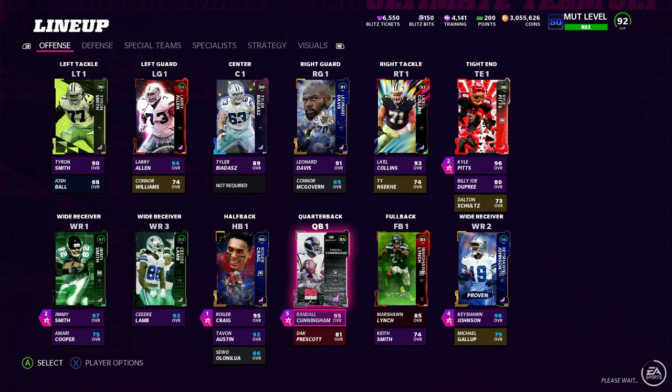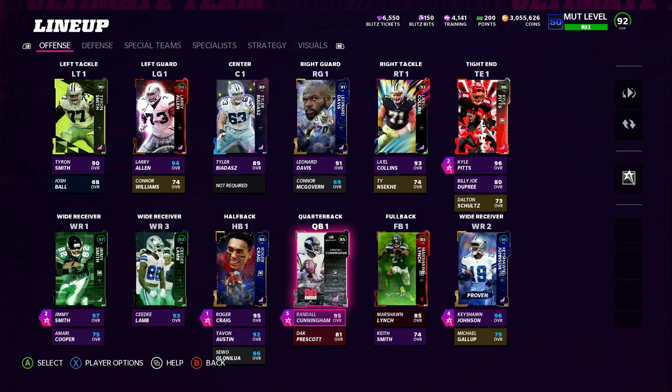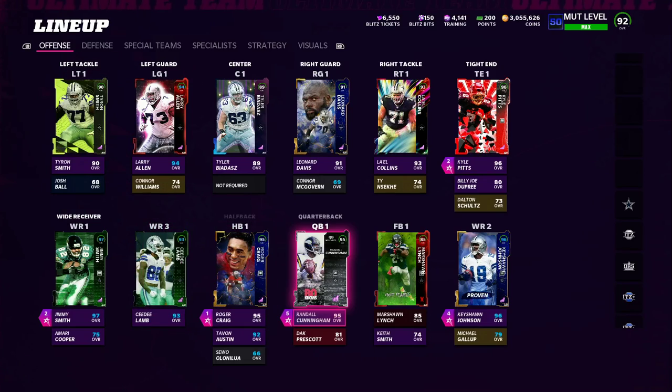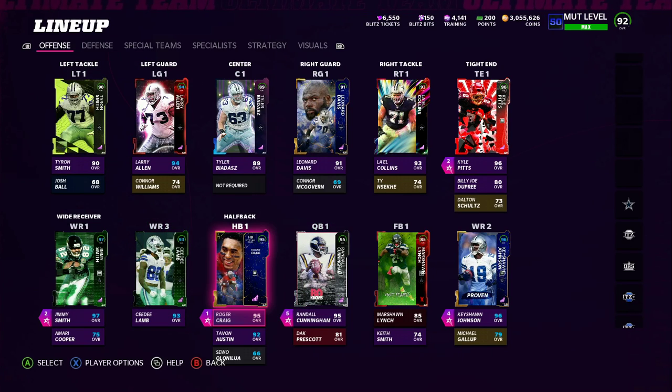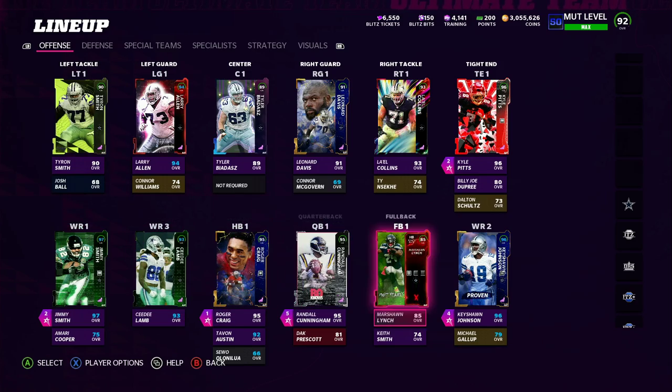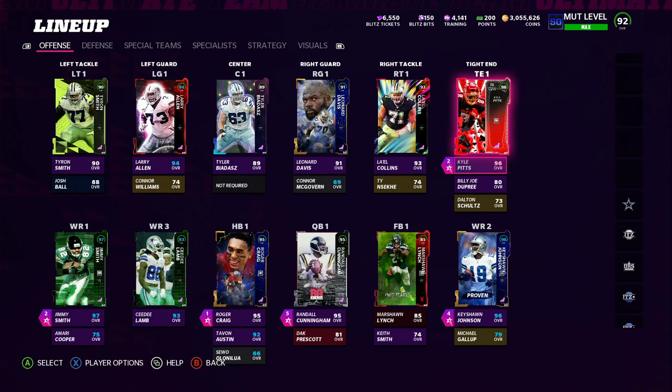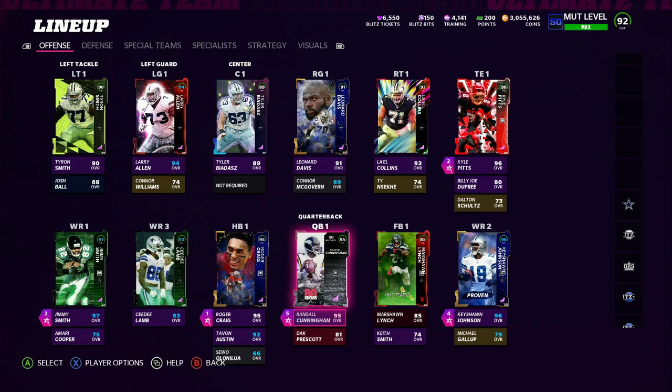What is going on guys, MadMind back in another video. We finally have gameplay for you guys on the Cowboys theme team. We just got the new Randall Cunningham - I'm in the preview lineup so I can't show you everything, but I have Gunslinger on him. We're 56 out of 50 Cowboys. I have Running Back Apprentice on Craig, Outside Apprentice on Jimmy Smith, Route Tech and Wide Receiver Apprentice on Keyshawn, and Tight End Apprentice on Kyle Pitts.